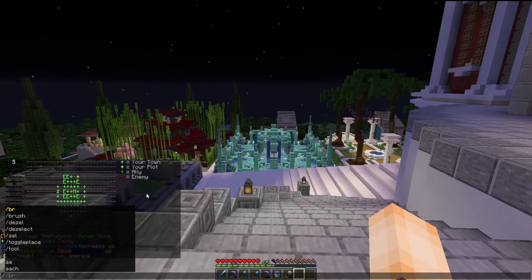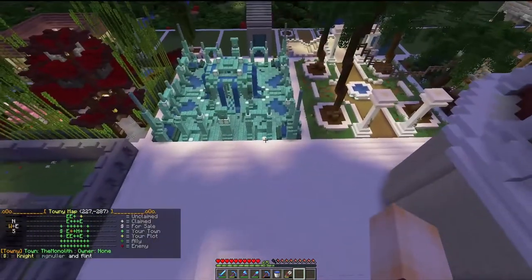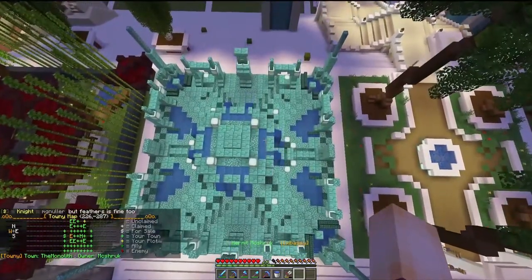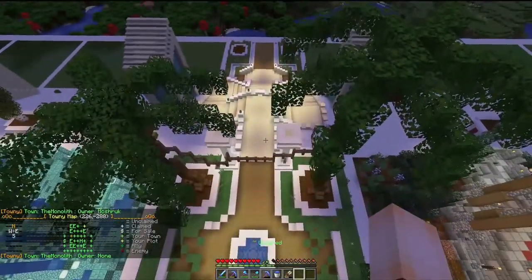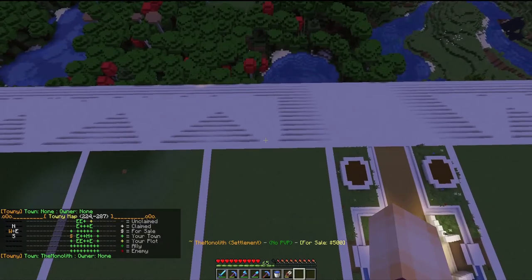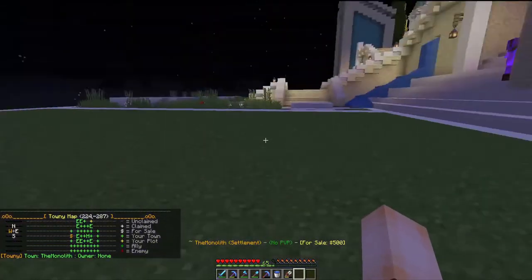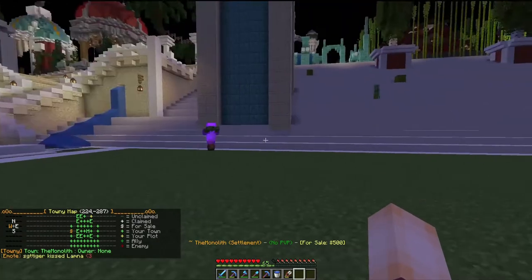One absolutely invaluable command that some people don't know about is slash resident or slash res and then toggle map. What happens when you do that is every time you move into a new plot, it updates the chat with a whole new map and highlights the plot you're in in orange. As you can see, every time we move, we move to a different plot, so you can work out where you are. And finally, here we are at the plot that's for sale. As we move into the plot, the text at the bottom of the screen tells us that this is for sale and it costs $500 to claim.